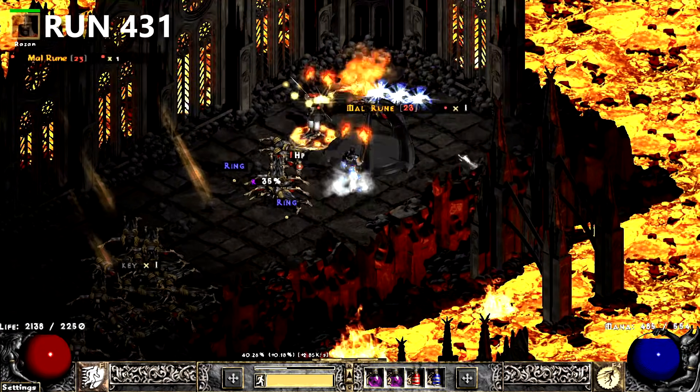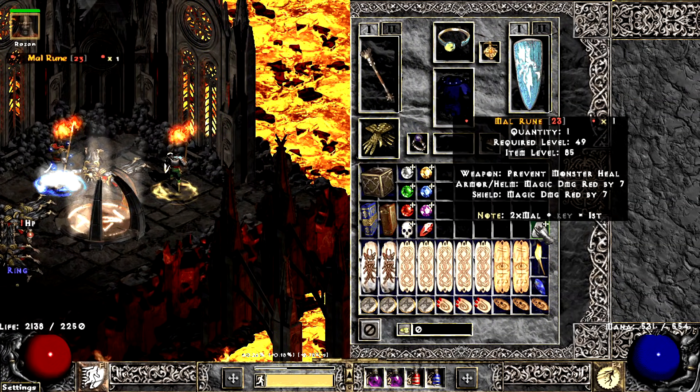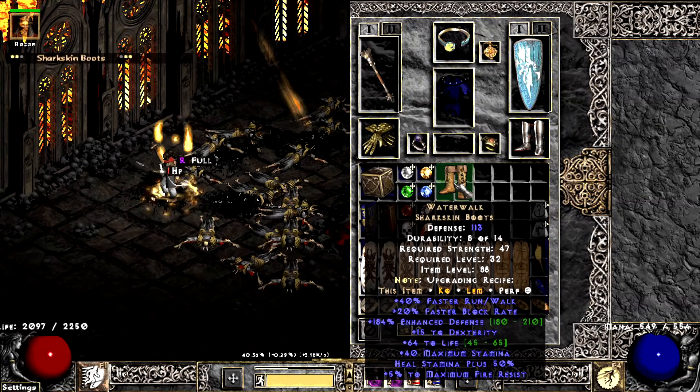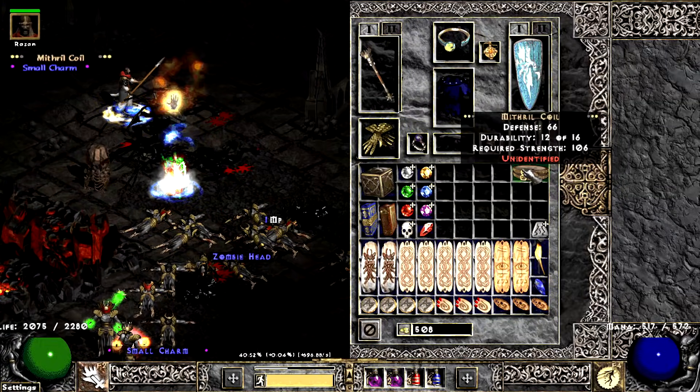I find Mal Rune number 3 on run 431. Later in the run, I find some nearly perfect Water Walks. The next run, I find a Verdungo — this time it's non-eth, but the rolls are comically horrible.